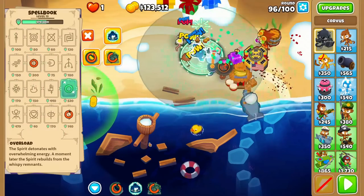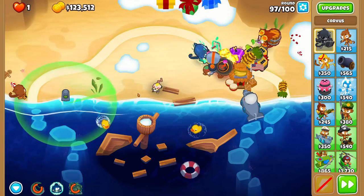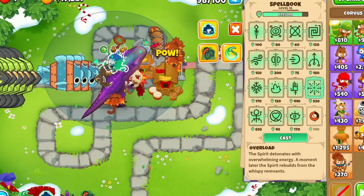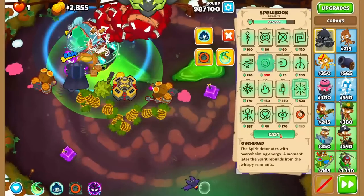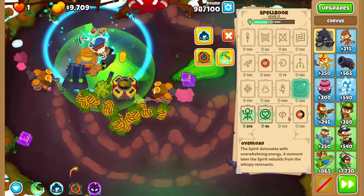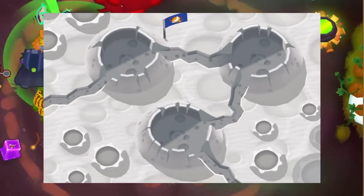If you're going for a Corvus solo, like setting the record for the cheapest Chimps run ever, you need Corvus to be level 20 by around round 95. If you have some other defenses and are just trying to win with a ton of money left over, having Corvus hit level 20 by around 98 works well. But if you're just trying to win and have a chill time, aim for level 15 by 98 on advanced and expert maps, and level 13 on beginner and intermediate maps.